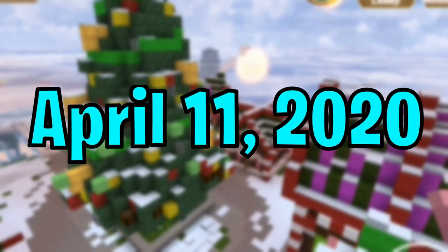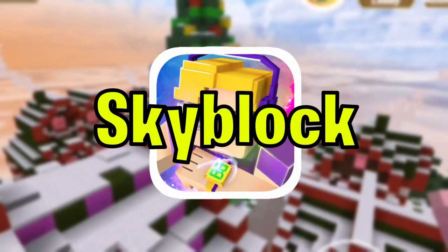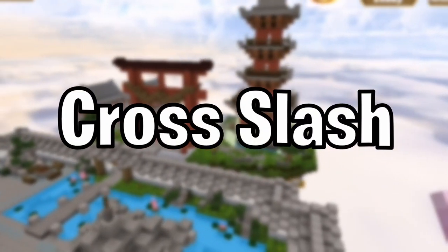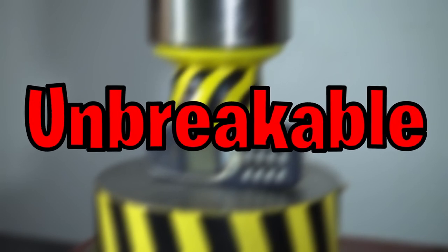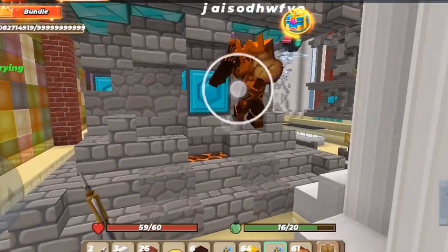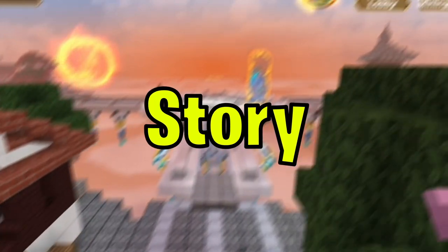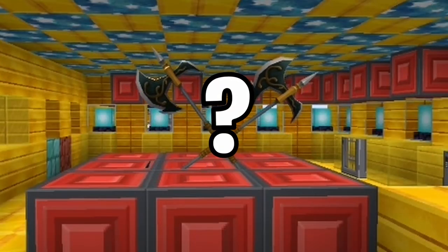On the 11th of April 2020, there was an update that changed BG Skyblock: the addition of the well-known overpowered crosslash. It is an unbreakable tool or weapon that you can use to mine, hit other players, or even flex. In this video, we will be going through the story about what happened to the only theoretical, legit crosslashes.